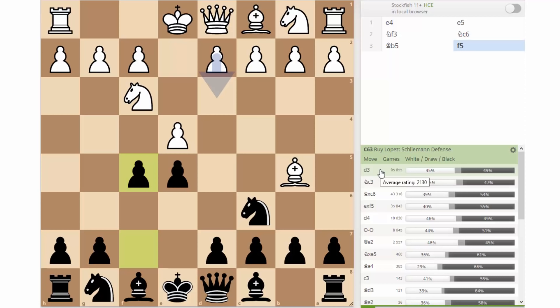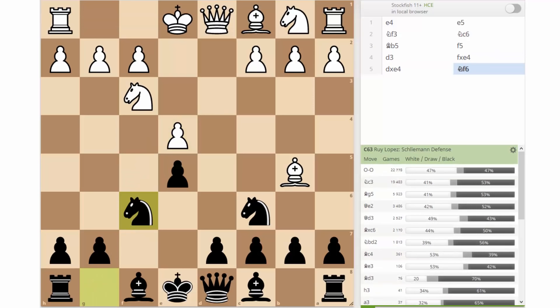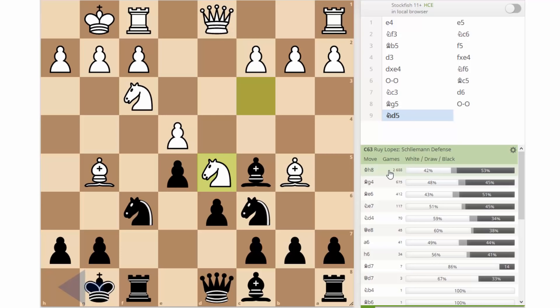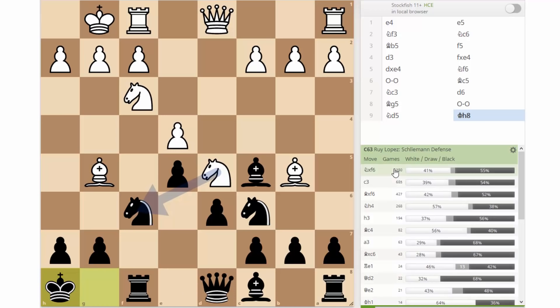Looking at the most common replies for white, it is pawn to d3 — most players are unaware of the complicated theoretical lines and prefer to play safe and protect the pawn. Following the main line: you trade the pawns, go knight to f6, and the good thing for black is that you've opened up the f-file for your rook in the future after castling. Continuing the main line: castle, bishop to c5, knight c3, d6 — both players developing. Then white goes knight to d5.